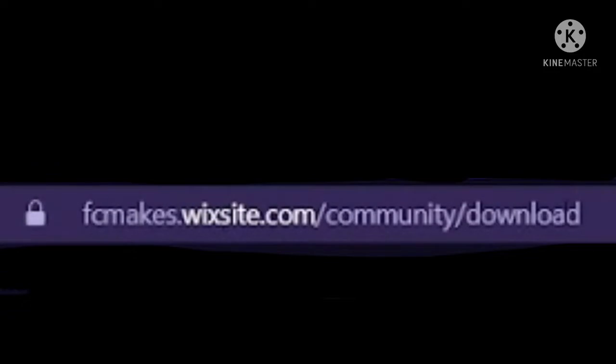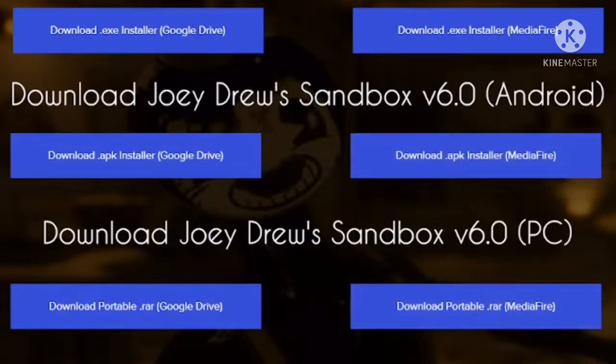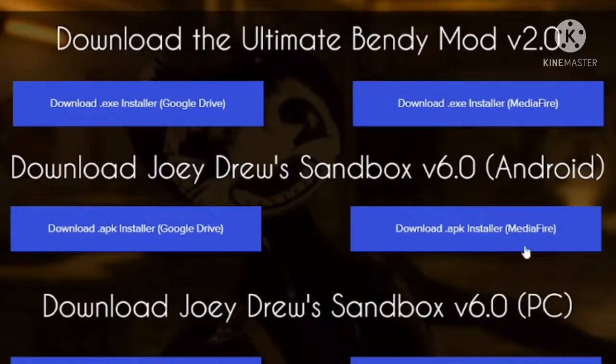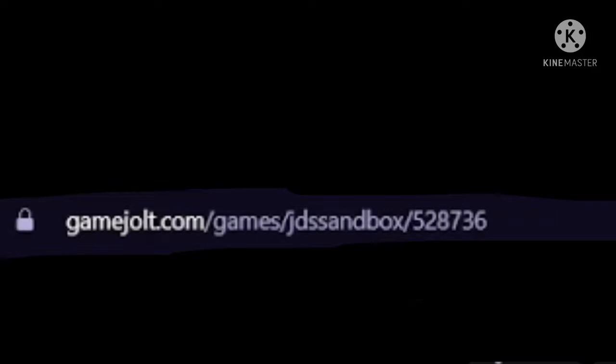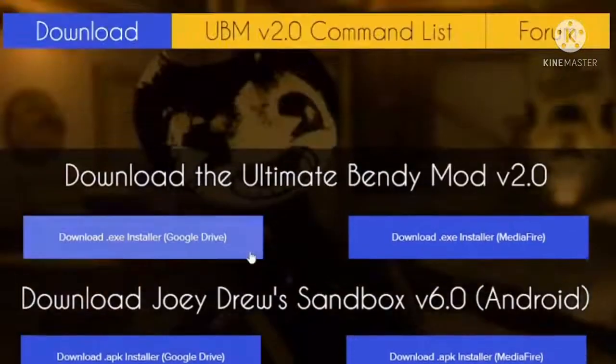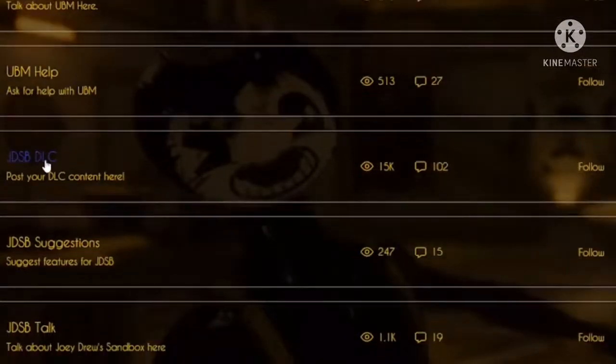If you type all of this in right here, it should bring you to this website and you'll download any Georgia Sandbox you need. I'm going to be doing the PC tutorial — the person that asked didn't specify if it was Android or PC, and I hope it would be PC because I'm not familiar with Android. You don't have to download it from this website if you don't want to — you can also download it from Game Jolt. The reason it would be quicker this way is because the download and the stuff you need is also here. You want to go to Georgia Sandbox DLC.